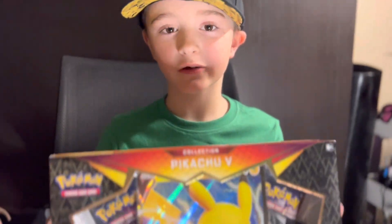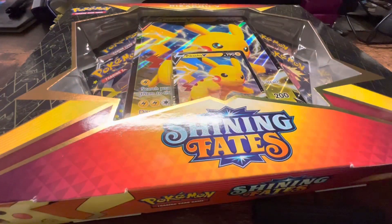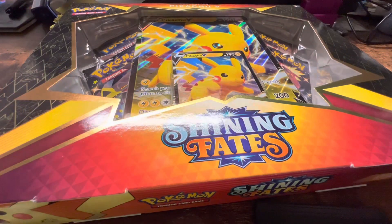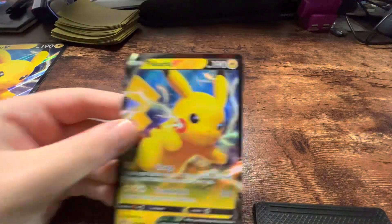Hey folks, welcome back to another Pokey Knocks video. Today we have a Shining Face Pikachu V box that comes with a jumbo V Pikachu jumbo card and four Shining Face packs. Let's open it. Here's the jumbo card, and then there is the V Pikachu normal card, which can only fit through half of this.